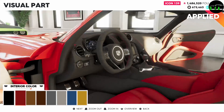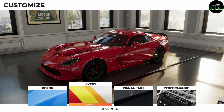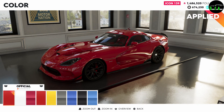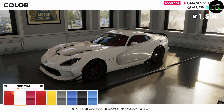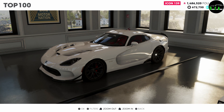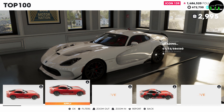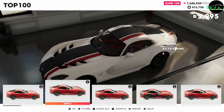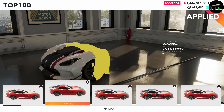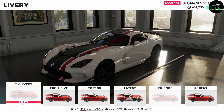I'm going to go to the top 100 liveries that people have created in the community. We've got a Viper ACR livery somebody created already — just hit download, it's $3,000. And if you go to my livery and hold square — hold remove — it actually refunds you the money and takes away the livery, which is really cool.